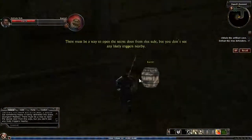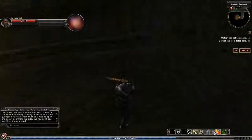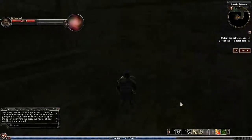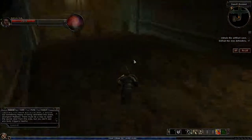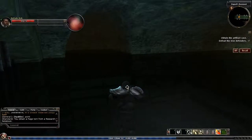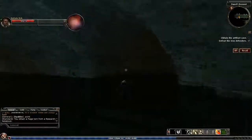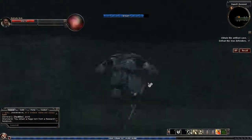The dungeon master says there must be a way to open a secret door from this side, but I don't see any likely triggers nearby. I'm going to search, but unfortunately as a dwarf fighter my search skill is terrible. I don't think there's any way to get through using search. What I actually did was open the door and then close it — now I've figured out how to open it, which is just open the first valve, and then go and grab the page from a research book.